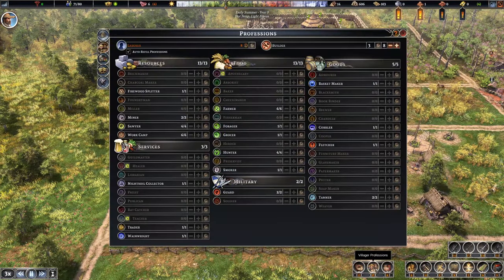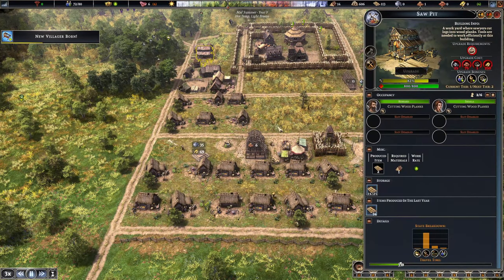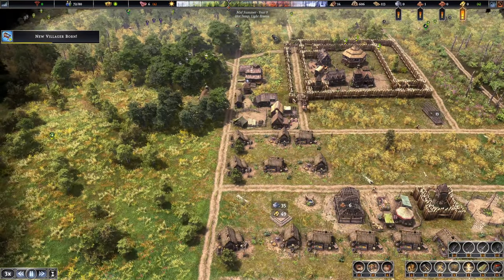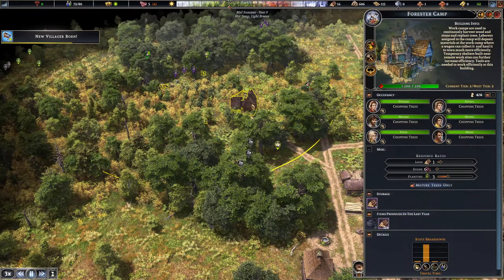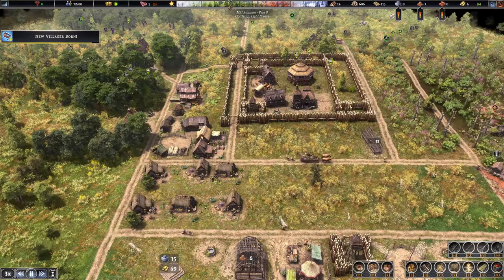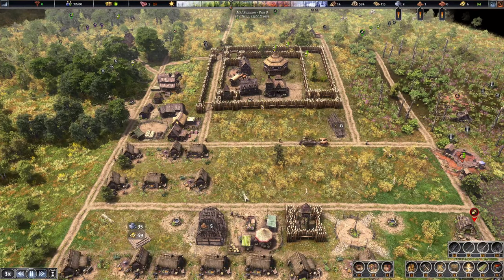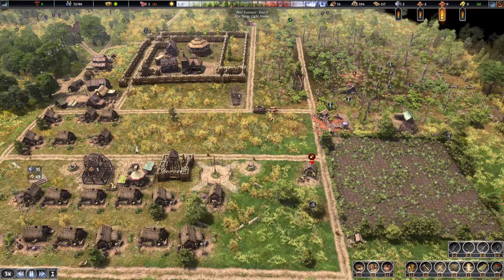We'll let this keep going. Taking a peek at the work camp — it's at six, let's cut it to four. I think we can cut down on boards for a bit. I'm going to get some more free labor. Chicken coop is away!